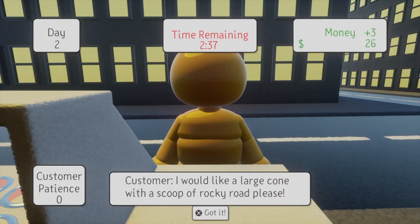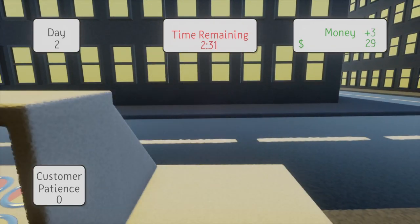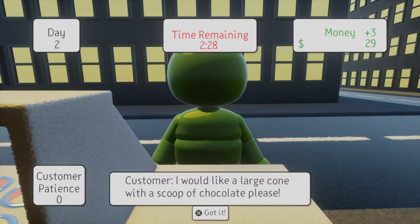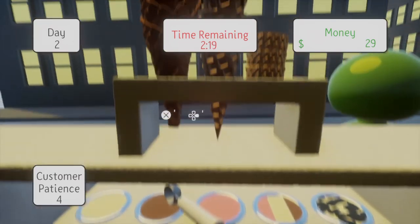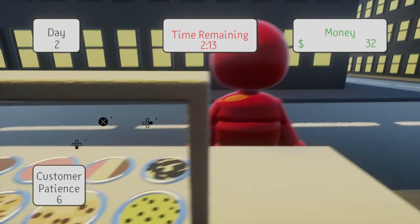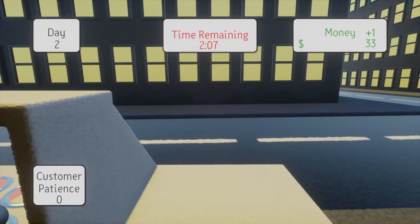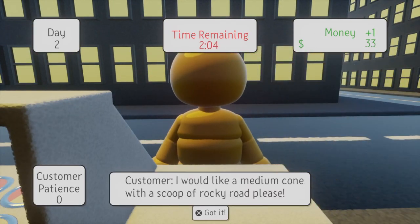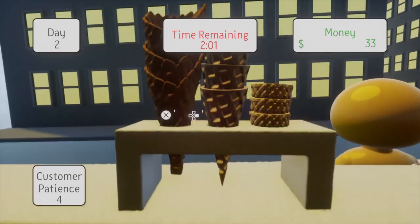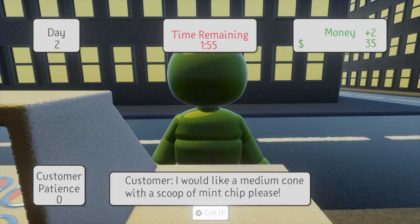There were a lot of bugs at this part — I think I finally got them all fixed. Large rocky road. Like I said, I sculpted all these ice cream cones. I'm most of all proud of the ice cream cones because they were pretty hard to sculpt. I would like a large cone with chocolate. Small cone cookie dough. Medium cone rocky road. Medium cone mint chip.